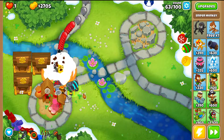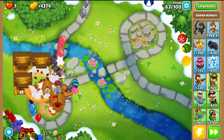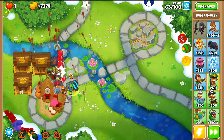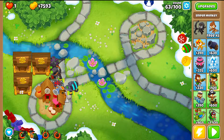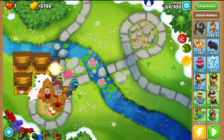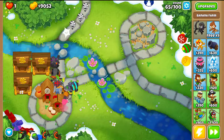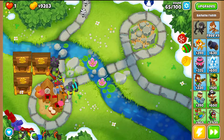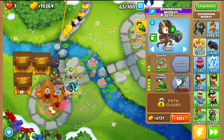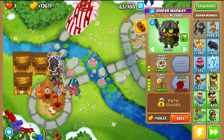For round 63, use Turbo Charge for the first ceramic rush, Quincy level 3 for the second one, and Quincy level 10 for the last rush — three abilities for the three rushes. That makes round 63 super easy. Turbo Charge will be back again in case you struggle against the MOAB in round 64. From here the strategy is straightforward: keep placing banks, increase income, then get Tier 5 upgrades and Permabrew.